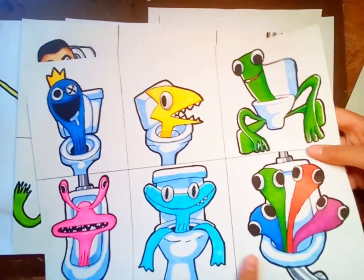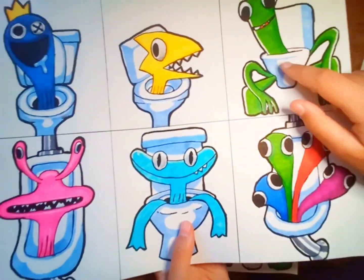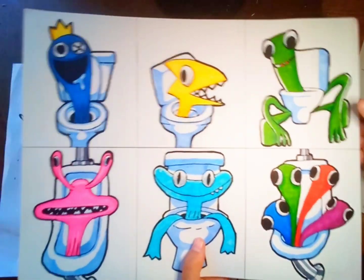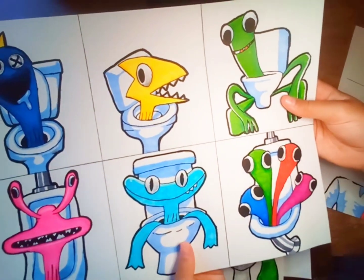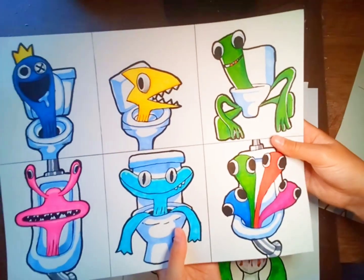Next we have Roblox Rainbow Friends. Here we have blue, yellow, green, and then we have pink, cyan, and I'm forgetting what the little ones are called, but these are also really cool. I like cyan and pink. I like them all. Which one is your favorite of this? Let me know in the comments below. Also, consider subscribing.